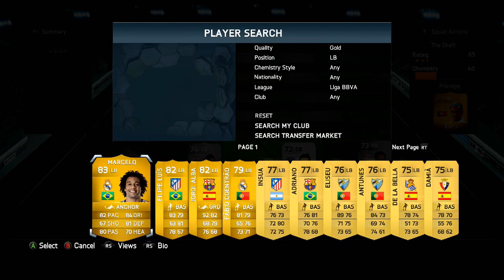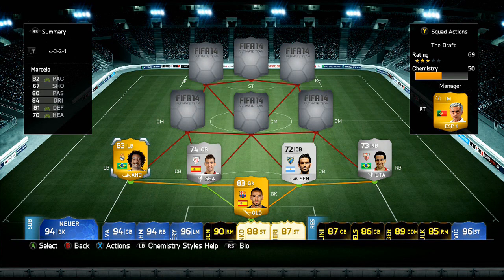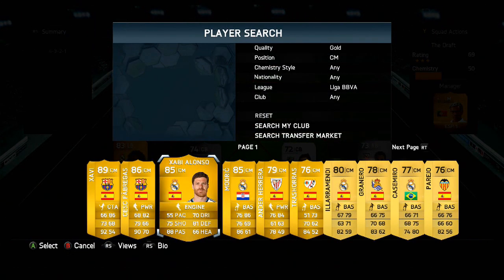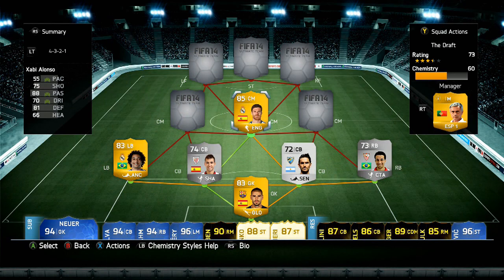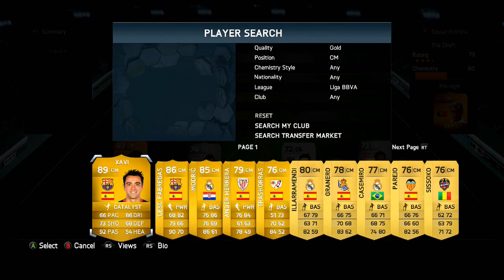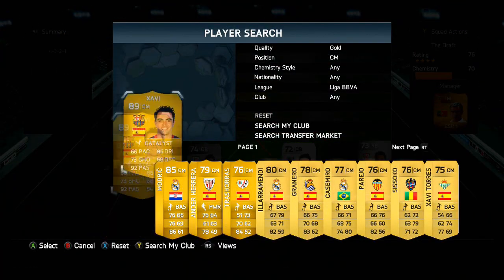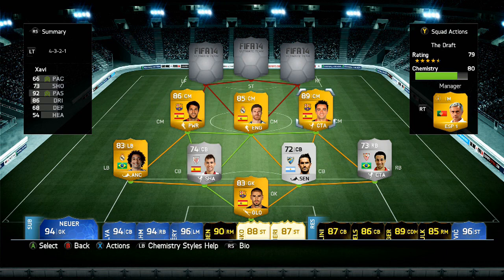In the left-back position we do manage to get a gold player and it is Marcello from Real Madrid — he is Brazilian. So that is our back four, back five if you include the keeper. This is where the team starts to get very decent and quite expensive as well. In the centre midfield spot we went with Xavi Alonso, because I absolutely love him in a 4-5-1 formation. On the left-hand side we went with Cesc Fabregas from Barcelona, and on the right-hand side we go with Xavi from Barcelona as well — a very nice Spanish midfield.